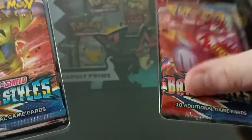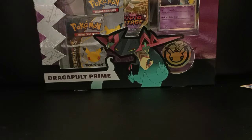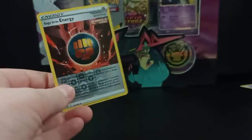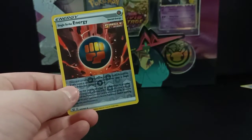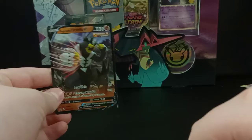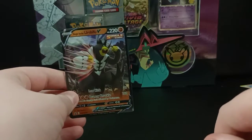We get four packs when you open the box: Battle Styles, Darkness Ablaze, and Rebel Clash. I've never seen these packs before. These are the two cards in the box. Here's one — Reverse Single Strike Energy. And here's the second one: it's a tiny version of the Urshifu Single Strike V.